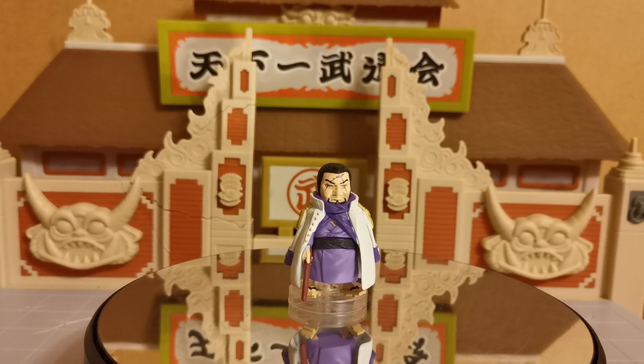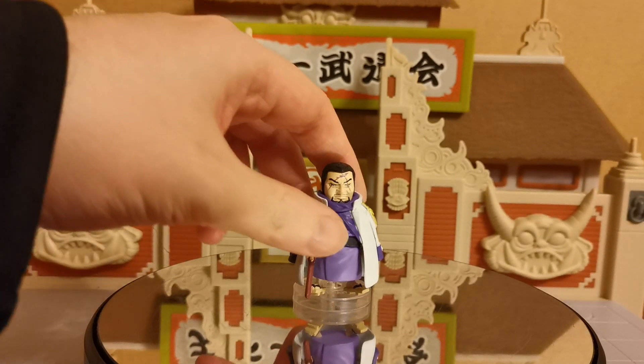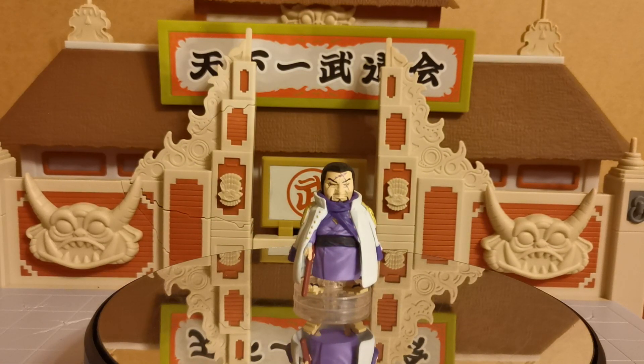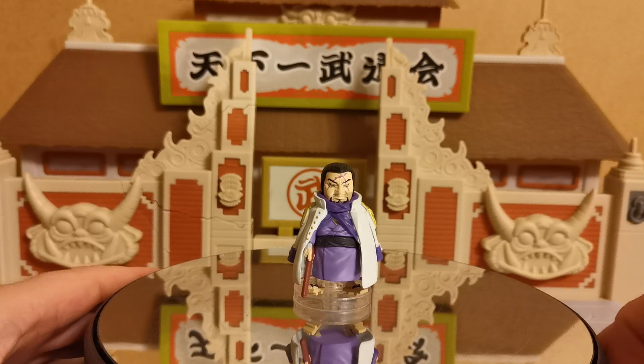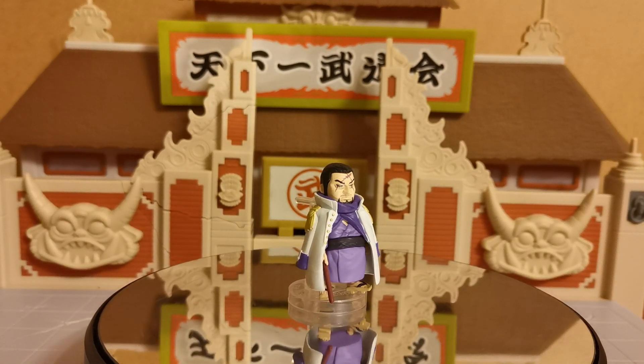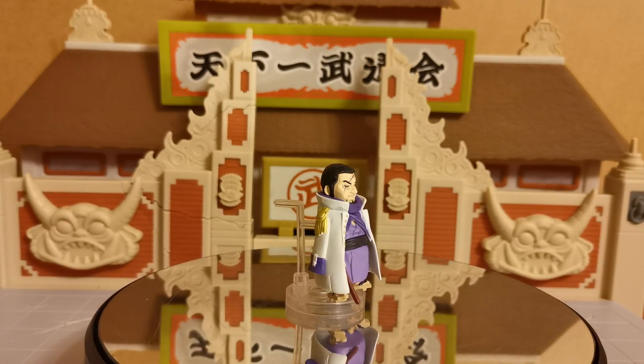Hello ladies and gentlemen, I am the Grand Cat and today we're going to take a look at Isho. Now of course this is Fujitora, who is the blind admiral with blind justice, and as you may see he is already out of his packaging, because I built him up while I was over in Japan. So there is no unboxing to be done here today — instead we will just be taking a quick 360-degree look at him.